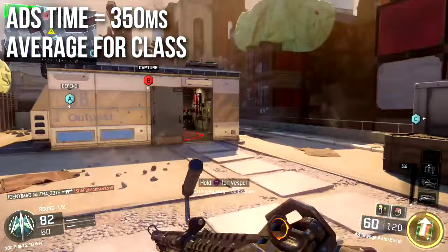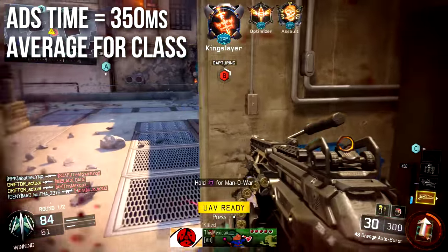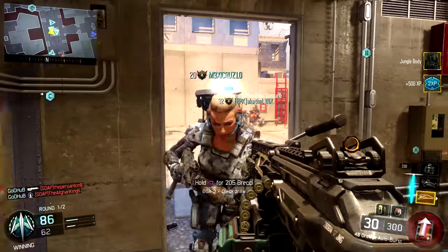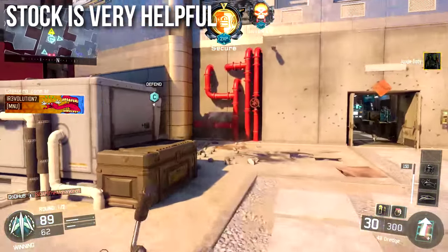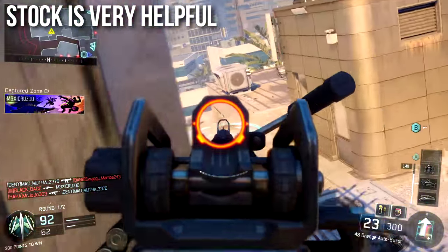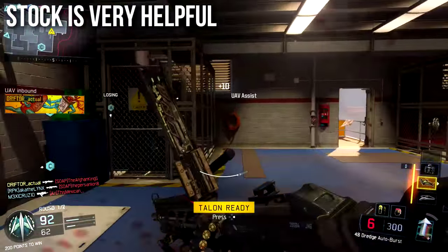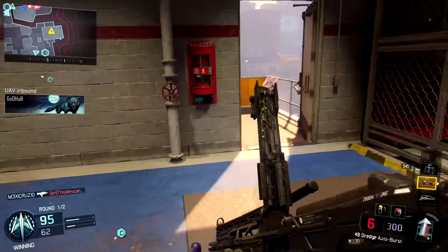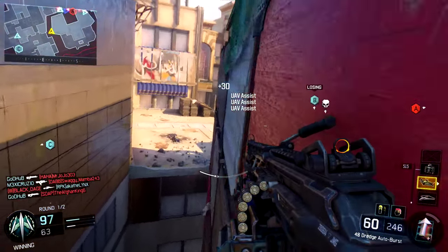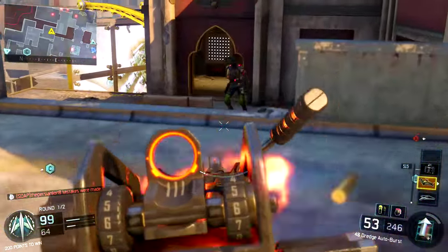ADS time is 350 milliseconds, which is average for the light machine gun class — slow compared to other weapons but normal for LMGs. On this weapon I'm going to recommend a stock because I find myself wanting to use it at long range, peeking around corners and even pre-firing a little, and being able to sidestep faster is very useful for that. If you have to run one attachment I think the stock is the best one, though the grip or the recon sight are also strong options.